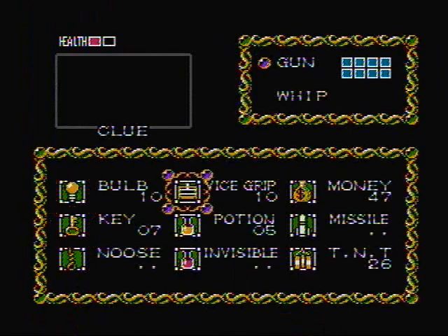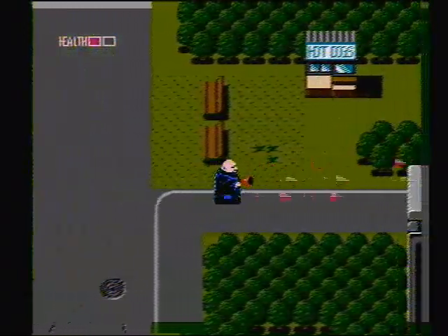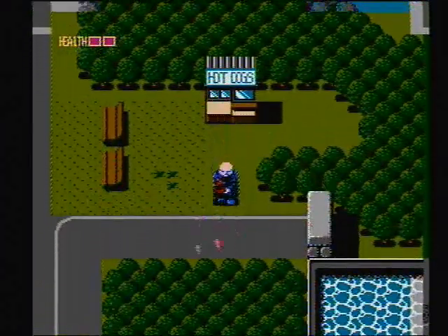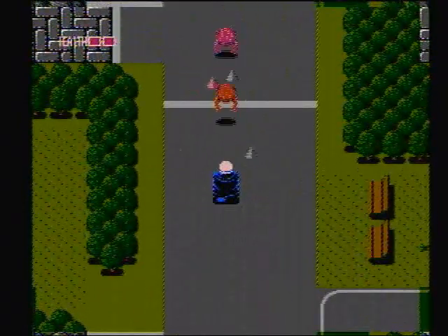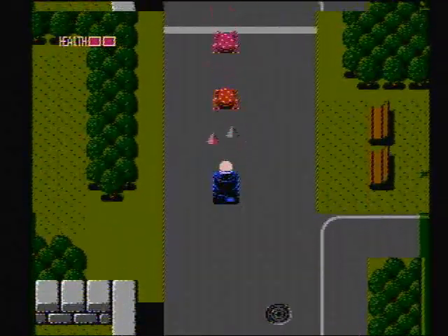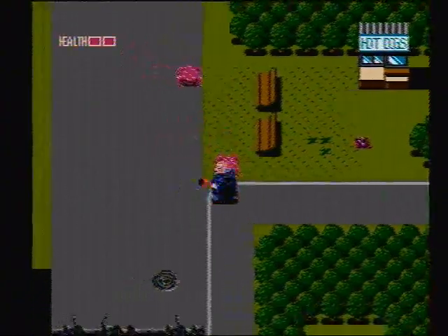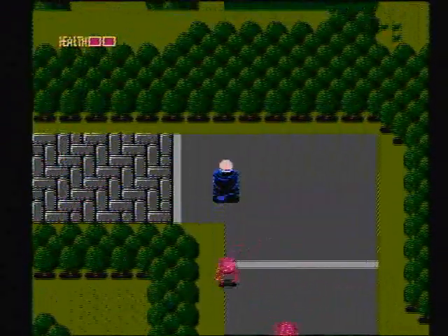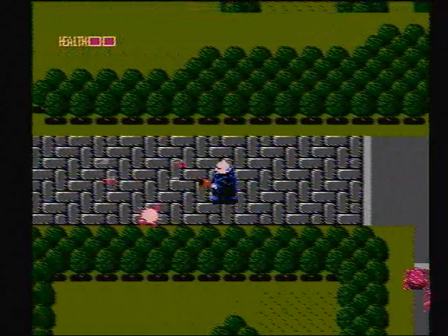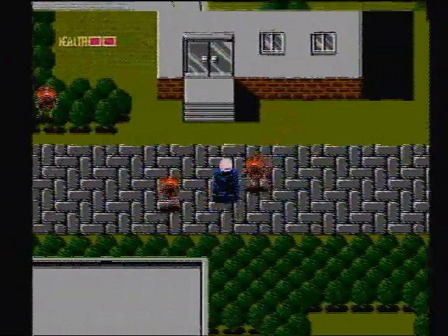I go over to the hot dog stand to get health, but you have to put money first. One thing I noticed that was similar to the Rygar game was that attack-a-saw kills everything on the screen when you hit it — well, that's the same thing as the noose weapon here. Those guys shoot a slow, so you've got to use a vice grip. It's very informative right here showing you like three things on how to use them in the game. The noose item kills everything on the screen too, so that's kind of similar to Rygar's attack-a-saw.